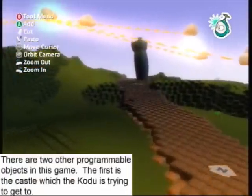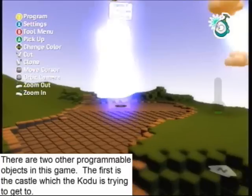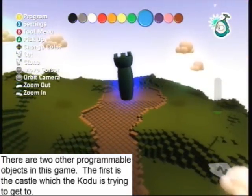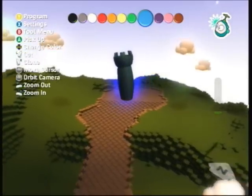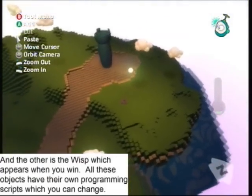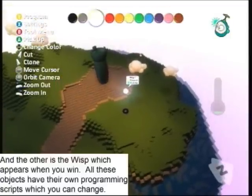The creatable master is the one they are all pointing to. We will learn more about that later. There are two other programming objects in this game. The first is the castle, which the Kodu is trying to get to. And the other is the wisp, which appears when you win. All these objects have their own programming scripts, which you can change.